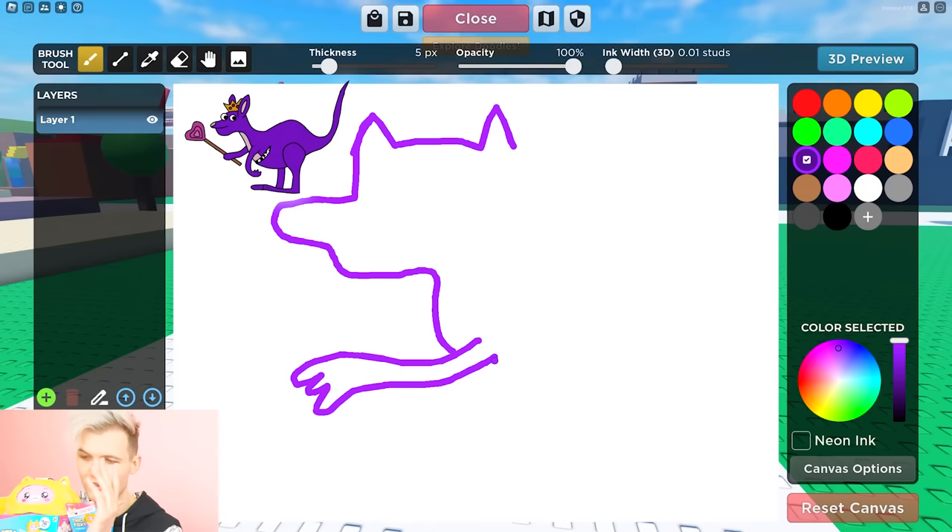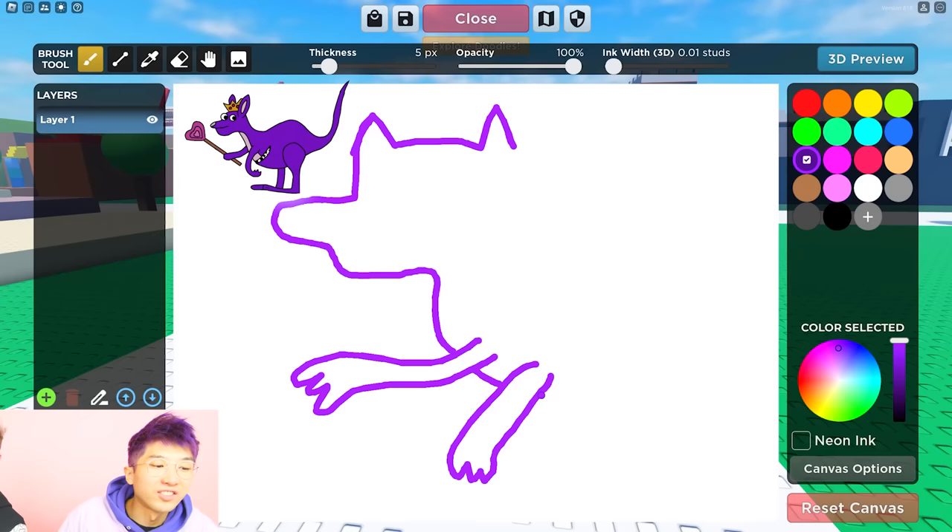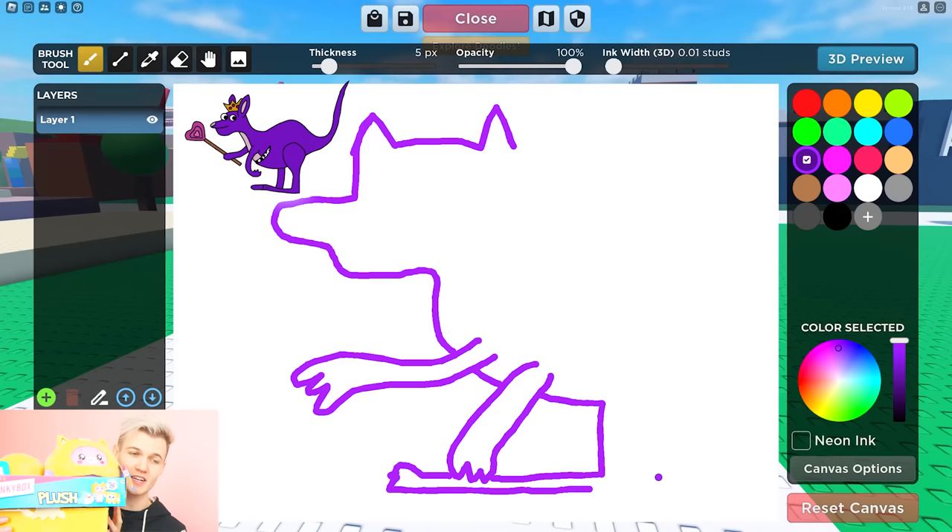We might even draw female girl Nab Nab — Nab Nab-A-Lina! And guys, stick around because we're gonna draw some secret Lanky Box stuff that has never been seen before! You guys do not want to miss it, seriously! The final doodle we're gonna do is a Leaky Lanky Box merch, so keep watching — it's gonna be fun!